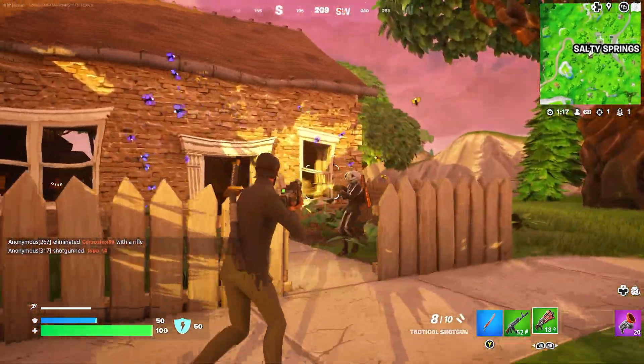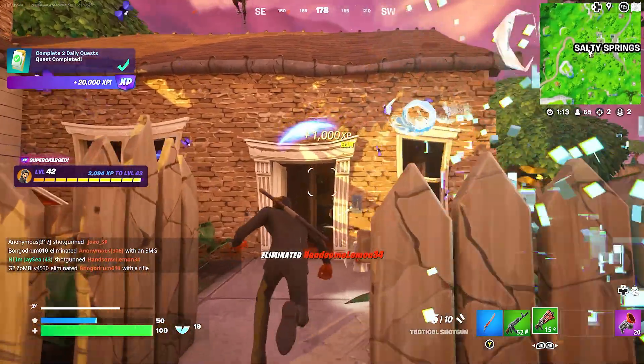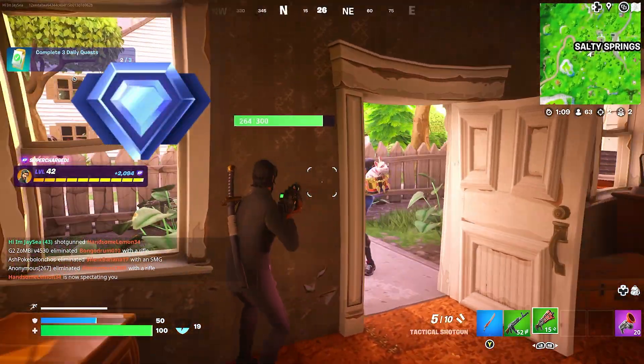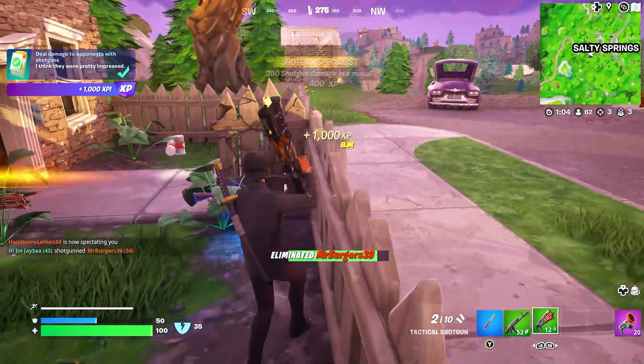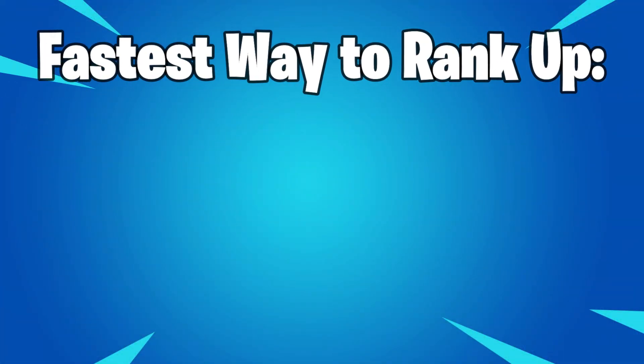As seasons reset, your placement will be based off where you ended up being ranked at the end of the previous season. So if you are placed in, let's say, diamond, you will probably be placed during a placement game for the next season in either low diamond or high platinum. So let's just jump straight into what you all came here for — how to rank up fast.